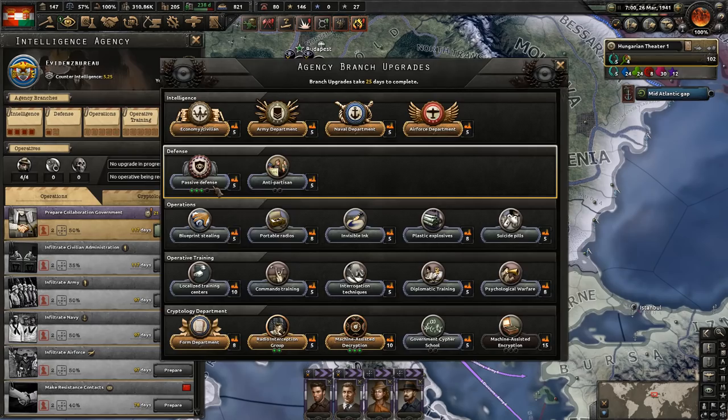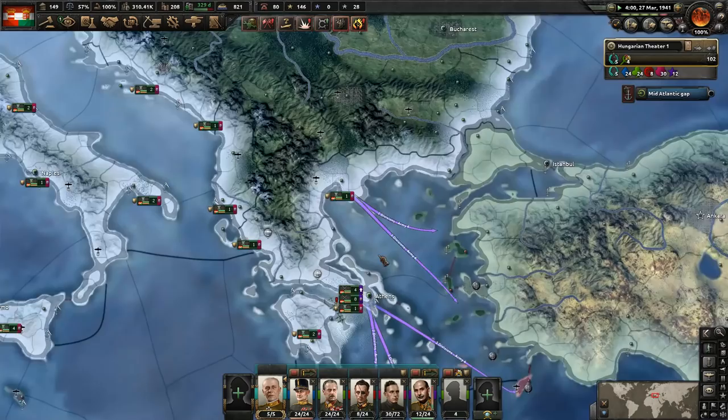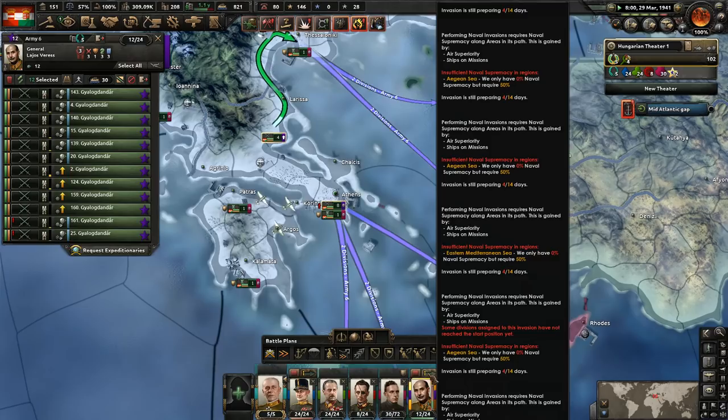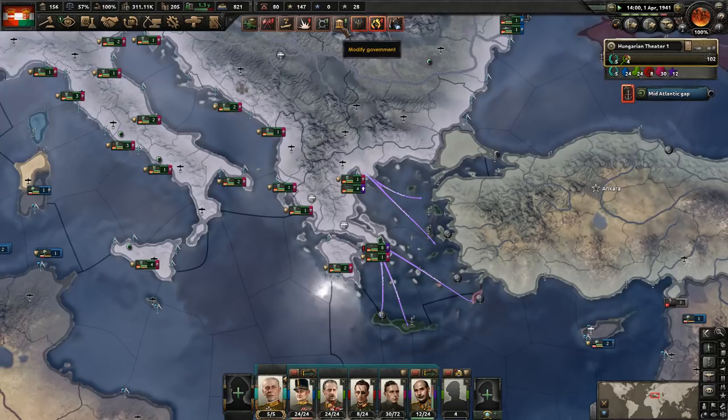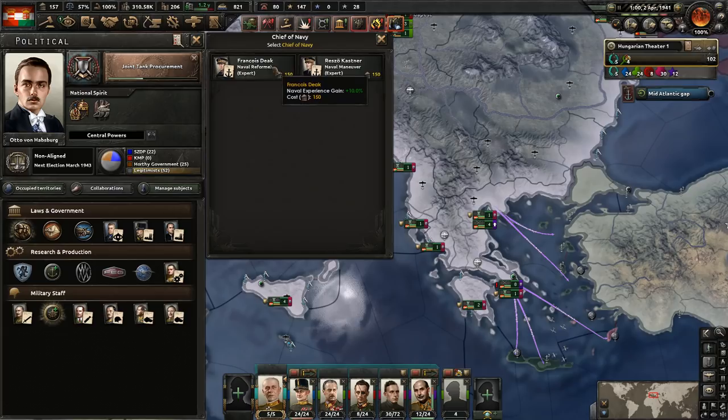We got the passive defense — excellent, let's get the next one. When these will be done and ready to do the invasions — looking at the Purple Army — we're looking at 14 days total to get it done. Of course we do not have supremacy here, so we won't be able to launch them. We'll probably need to get at least a submarine done to be able to do that.